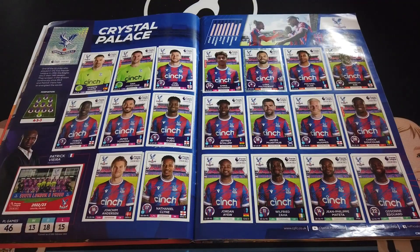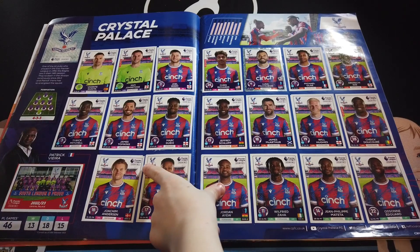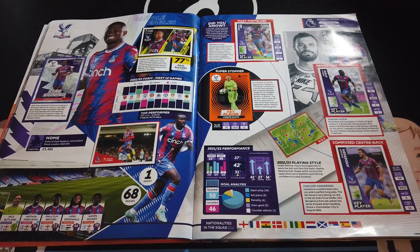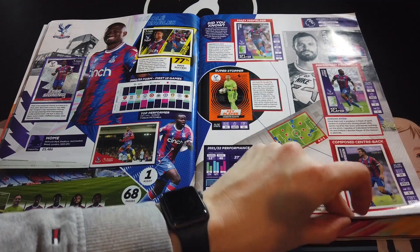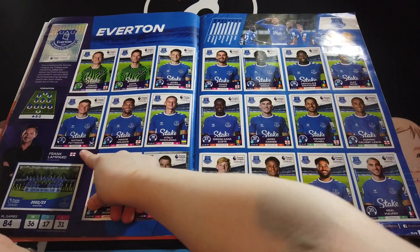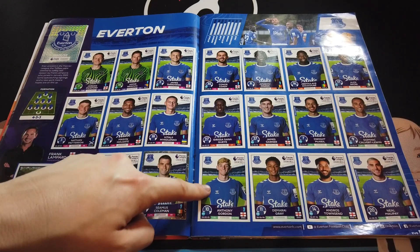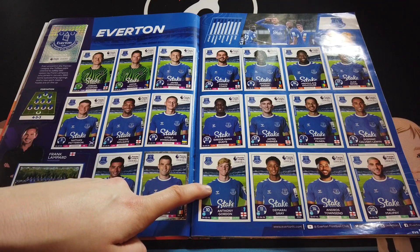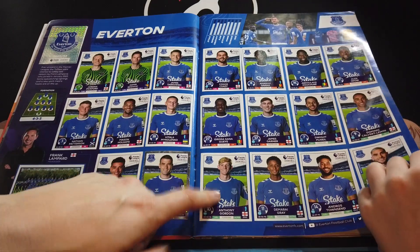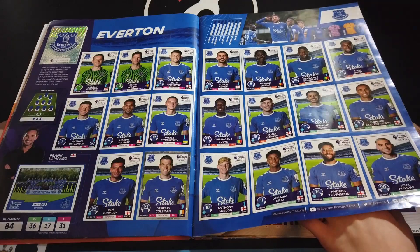Crystal Palace - this was the first one we completed. The second page is fully done. Everton - Everton's complete! Nathan Patterson - we didn't know who he was - and Anthony Gordon, who just signed for Newcastle today. We got tricked in a previous video by him. He's now a Newcastle player - 40 million pounds seems a lot of money but time will tell, he is pretty good.